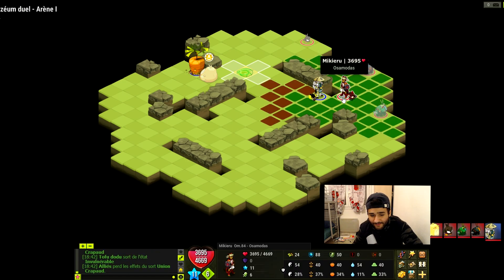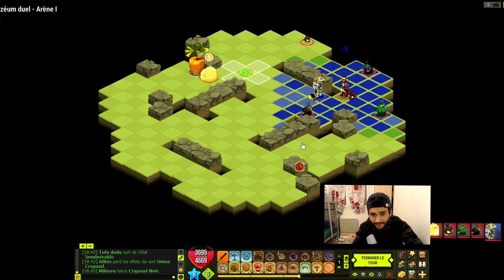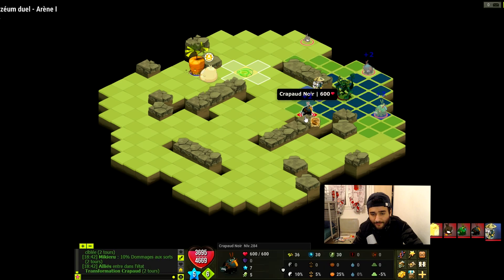C'est vrai, on a quand même pas mal de résistance. Donc on va lancer du crapaud. On va mettre le crapaud noir pour mettre le maximum de poison. Et on va mettre un coup de fouet.